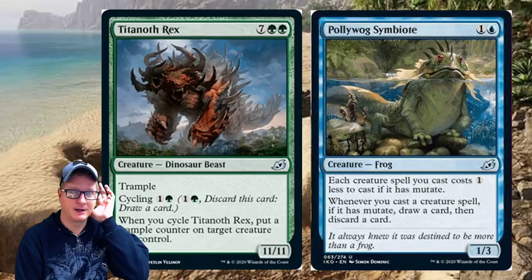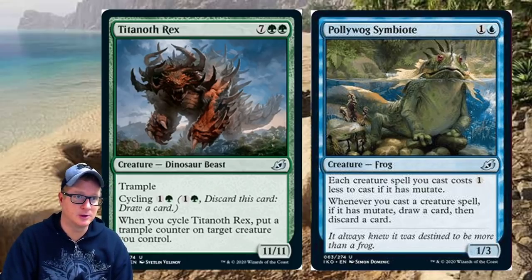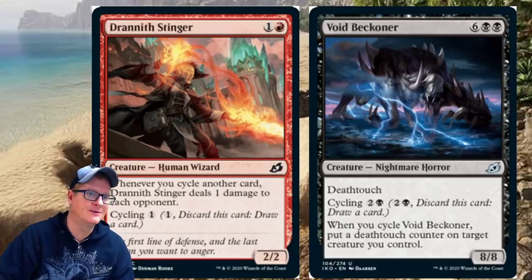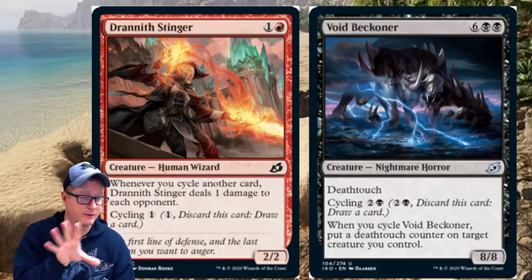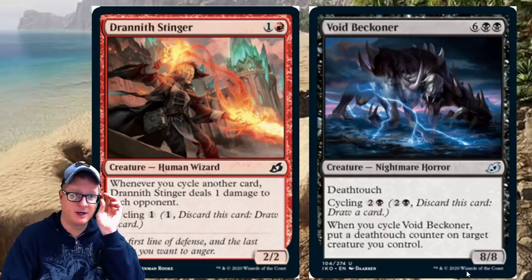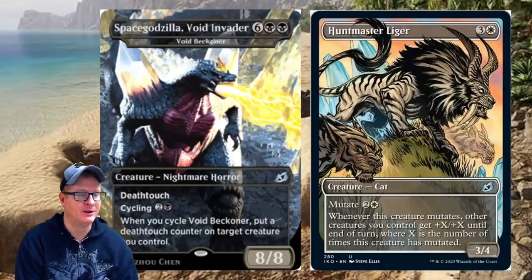Titanoth Rex recap: cycling for two, trample. Whenever you cycle Titanoth Rex, put a trample counter on target creature you control. Poliwog Symbiote is a two-drop Frog — each creature spell you cast costs one less if it has mutate; whenever you cast a creature spell with mutate, draw a card then discard a card. Two cards we haven't gone over yet: Void Beckoner on the right and Drannith Stinger on the left. Drannith Stinger — two-drop Human Wizard; whenever you cycle another card, it deals one damage to each opponent. Cycling for one: discard this card, draw a card. Void Beckoner — eight-drop with deathtouch, cycling for three; when you cycle it, put a deathtouch counter on target creature you control. It's an eight/eight Nightmare Horror.